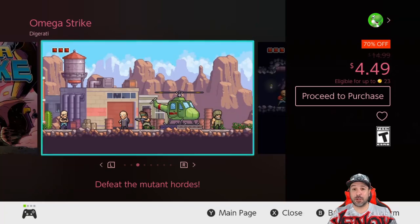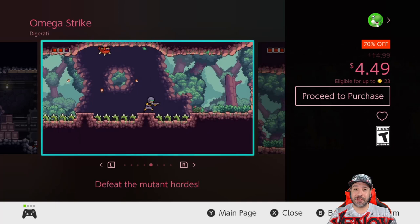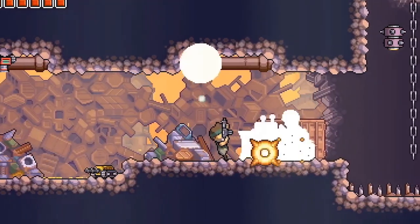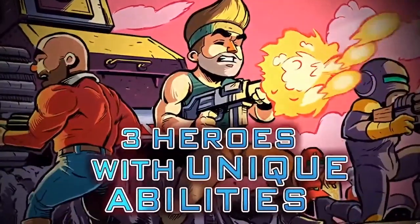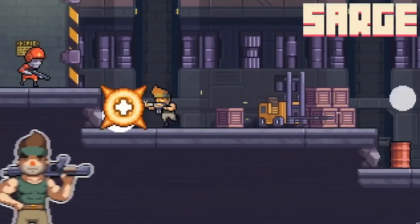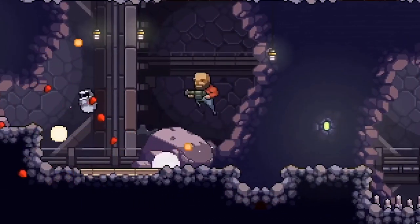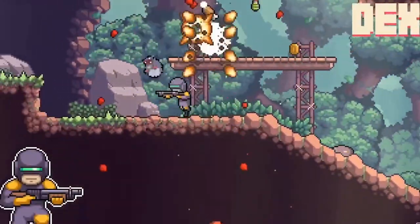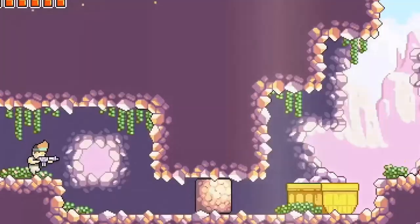Still at $4.49, Omega Strike is also back to 70% off. It's a run-and-gun shooter with a Metroidvania design where you switch between three playable characters, each with their own abilities. Overall, if you're looking for a nice short Metroidvania, Omega Strike is a great pickup at only $4.49.